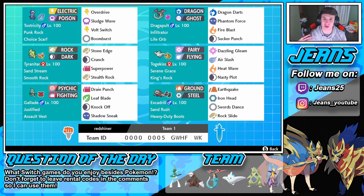Then we have the TTar and Excadrill combo, which is like one of the best combos in the game. Excadrill is rocking with Sand Rush, which doubles its speed inside sandstorms. But it's rocking Heavy Duty Boots this time so it cannot get hit by Spikes or Stealth Rocks. And TTar is rocking the Smooth Rock as its item, which makes sandstorms last longer — instead of five turns it goes to seven or eight turns.